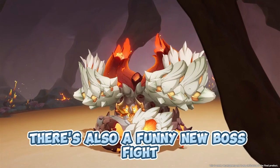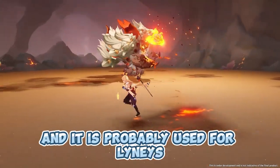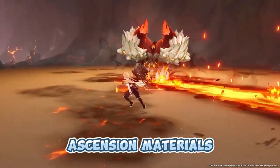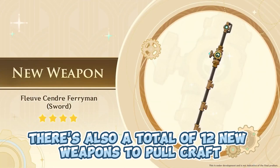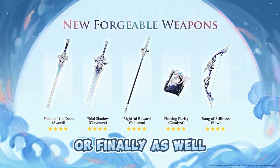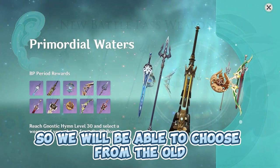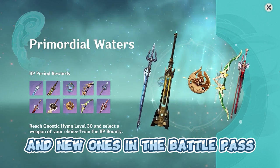There's also a funny new boss fight — this fire crab which looks really cool and is probably used for Lyney's ascension materials. There's also a total of 12 new weapons to pull, craft, or obtain, as well as new Battle Pass weapons. We will be able to choose from the old and the new ones in the Battle Pass.